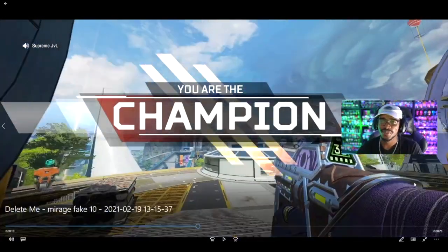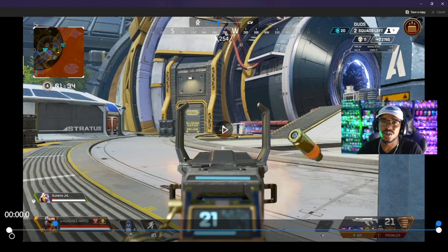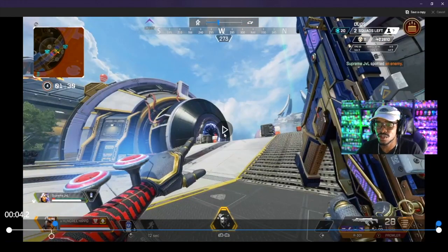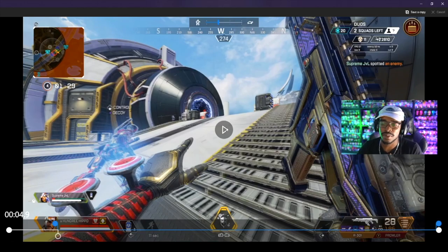Too easy - notice I'm always laughing afterwards because it's too easy. So in this clip, I had this Lifeline pinned down - already shot her for over 200 damage but she kept healing back up. I couldn't push because her teammate was right there. So I do some damage again and decide to go for the other guy. I throw my decoy and was about to set up my flank, but Bloodhound messed it up - he popped out too early. I wasn't expecting that. I thought he saw me throw my decoy, so I immediately hit the ult to keep myself from getting beamed.